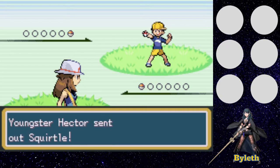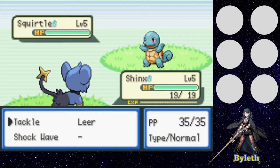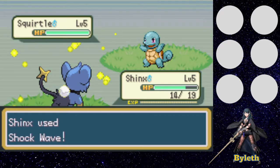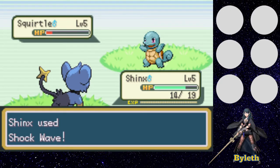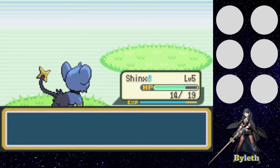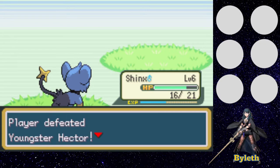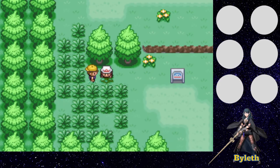Youngster Hector — let's see if we're slower than his Squirtle. Yes, we are. Sassy nature — I can't remember what that boosts. I'm going to have to look it up once I'm done recording this session. But we crit him, so pretty good. Only got Speed. That's Youngster Hector down, and his Squirtle.